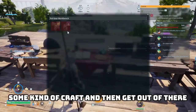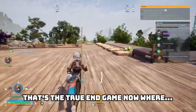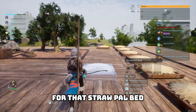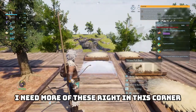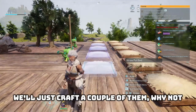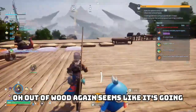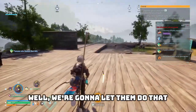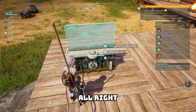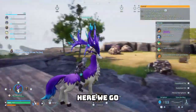The saddle's done. The best way to do it is assign a craft and then get out of there — let the pals do the work. That's the true endgame. I need to build a cooler, but I'm out of wood again. It's going to be a non-stop problem. Let's sort out the pal deck and ride our friend.